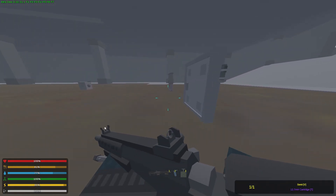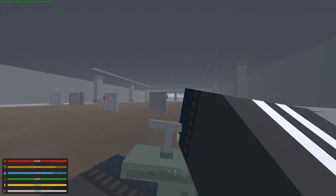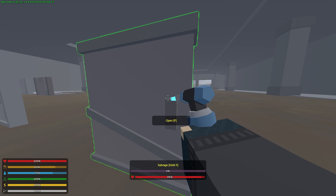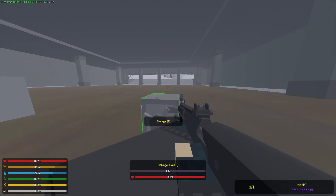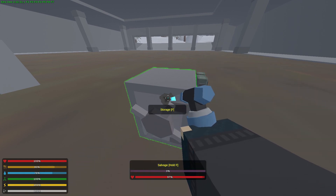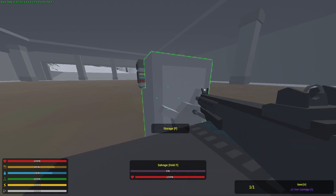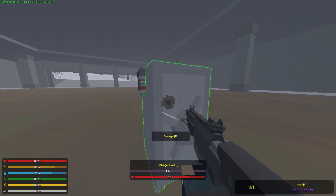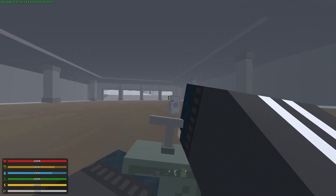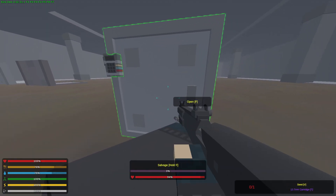Let's check the deployables — doors and lockers. The normal locker has 300 HP, so you can 3-shot it with Brandter and also 1 C4 to break it. The armored locker at 600 HP can be 5-shotted and also takes 1 C4 to break. The armored door at 2400 HP behaves the same as armored structures, but it is more cost efficient to use Brandter on it.